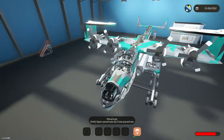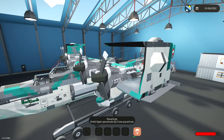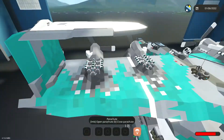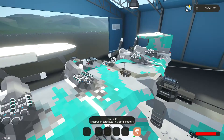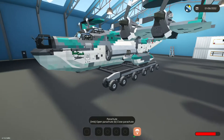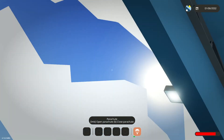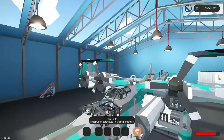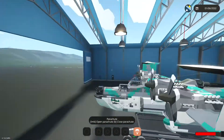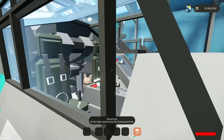Hello, welcome back! We're in another Stormworks video. Here we have a seaplane with a platform — not actually part of it — used to get it off the ground, since we're spawning on land today. It's a lovely day. As a side note, it does have guns and bombs.